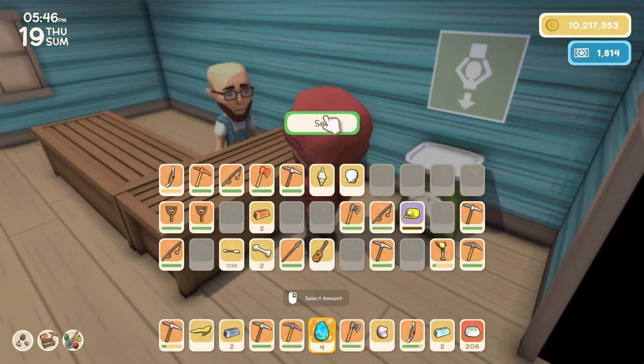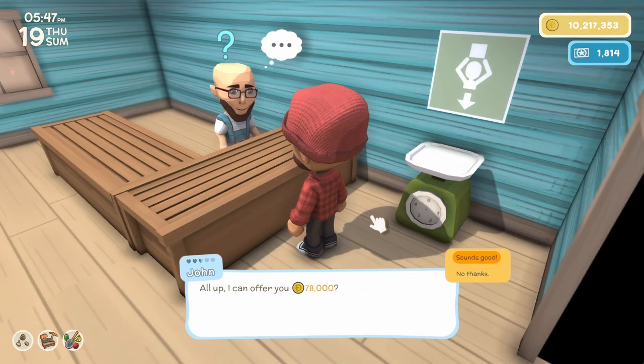I do have all of the commerce licenses which gives me an overall sales boost of 15%, so my opals sell for 19,500 Dink a piece, coming out to just 2,000 more Dink than selling the egg. It ended up being worth it to break this one open, though I have seen offers of over 80,000 which is way better than four opals will get you.